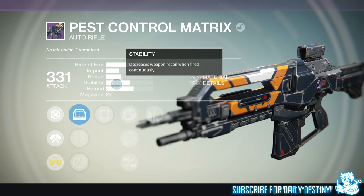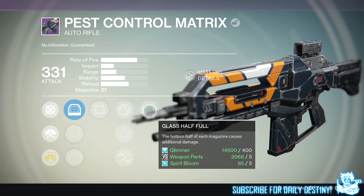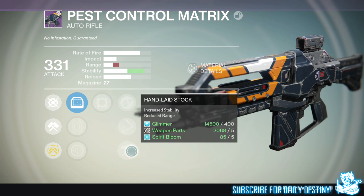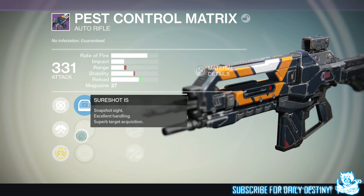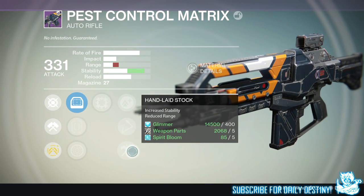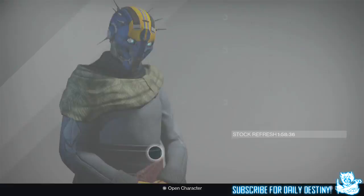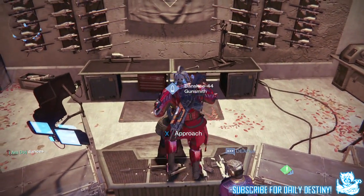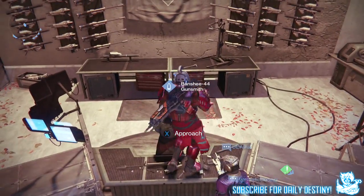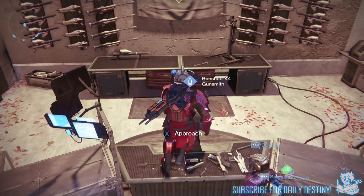If you have an auto rifle and it hasn't got decent rolls, you can re-roll it with the gunsmith. There are certain weapons you can't re-roll — you can re-roll any of the weapons across the tower vendors, the Trials, and the Iron Banner weapons. You cannot re-roll the Prison of Elders weapons, but you can re-roll the Queen's weapons, and the Queen's auto rifle is pretty decent too. If you want decent mods for PvP, be sure to try and get this roll of mods, use it in PvP, and let me know what you think in the comments. This roll won't suit everybody but it definitely suits me and I feel it'll suit the majority. Hope you enjoyed the video, drop a like, thanks for stopping by, and peace until next time.